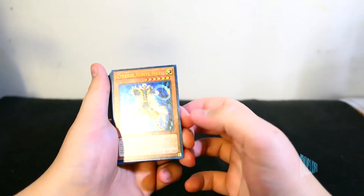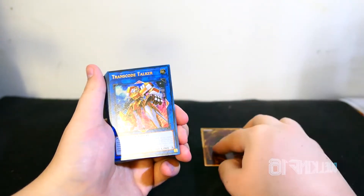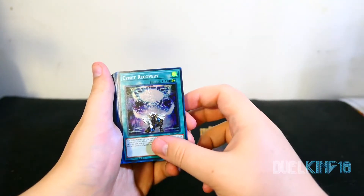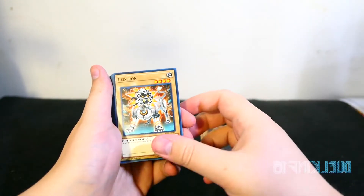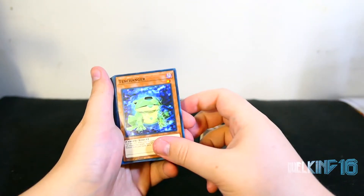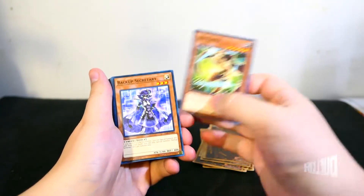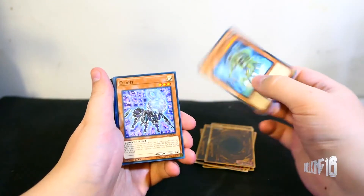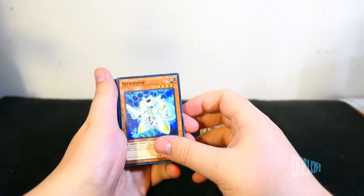So we have Cyber's White Hat, looks like a cowboy, cool. Transcode Talker, WidgetKid, CyanetRecovery, Pentastag, Leotron — awesome looking — normal Cyber's Monster, Texchanger, Bitron, Ram Clowder, Link Slayer, Backup Secretary, Launcher Commander, Client — I like Client — BitTrooper.